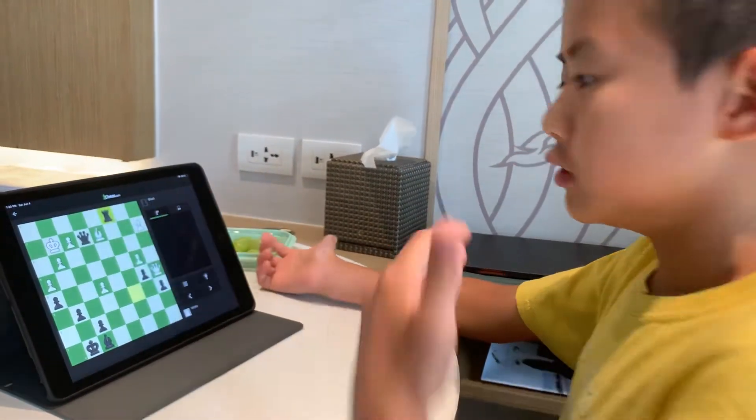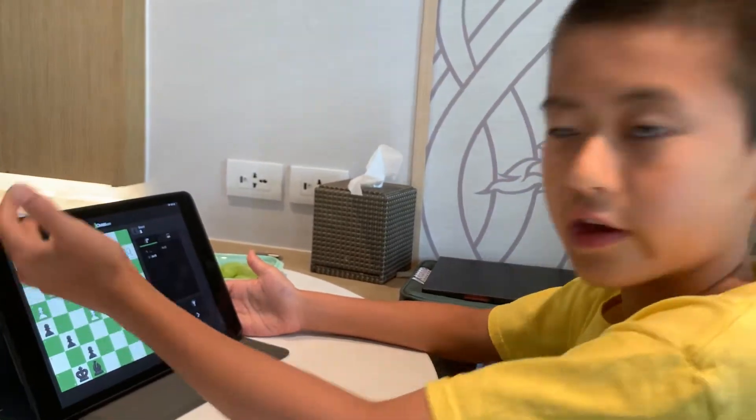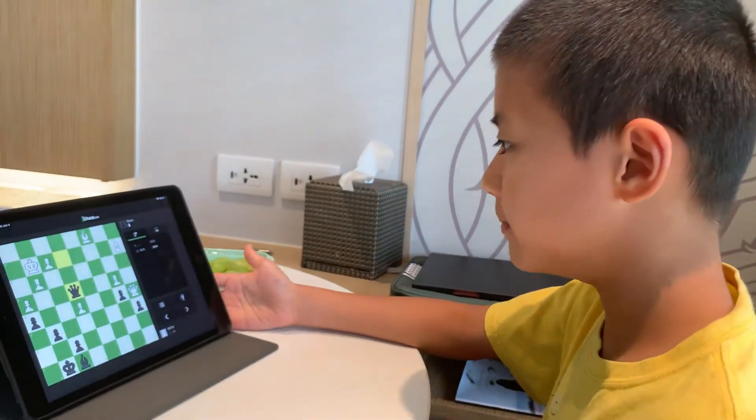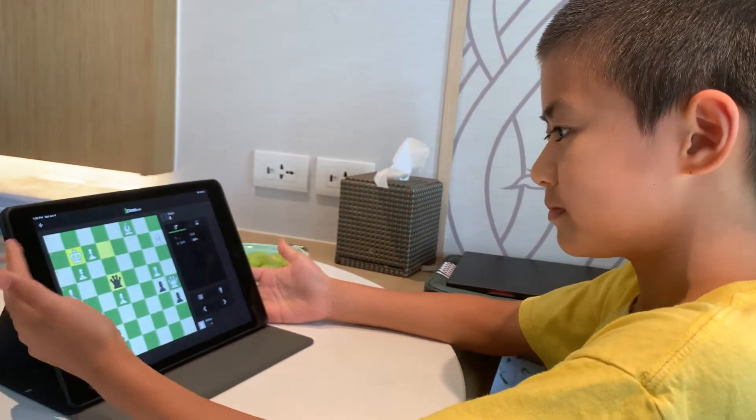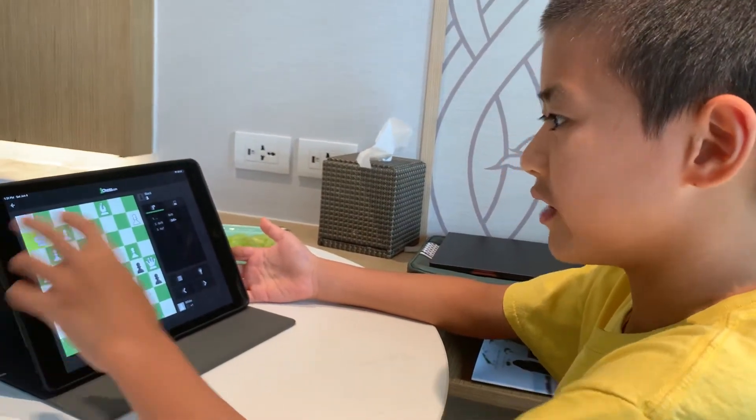The first idea might be that we can swap rooks or trade rooks. But after that, you might think this king is a little vulnerable, so he can check in. But there's not much, since White can simply hide on a7.